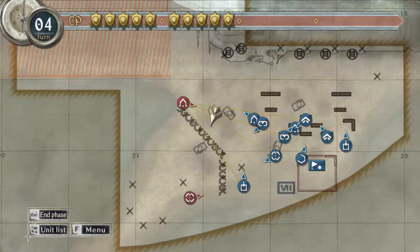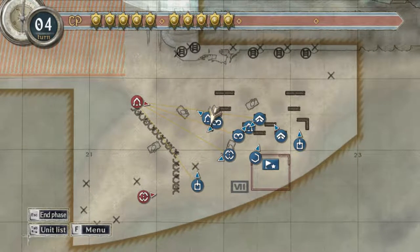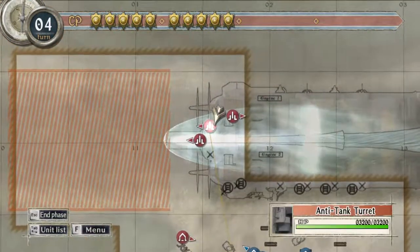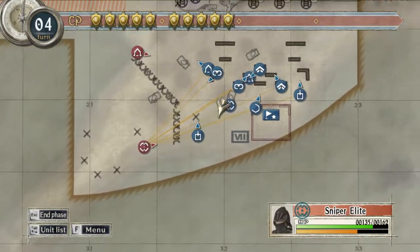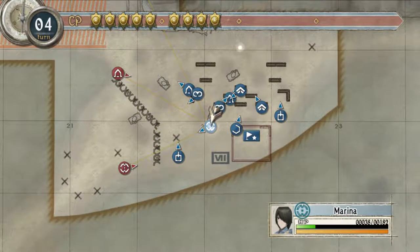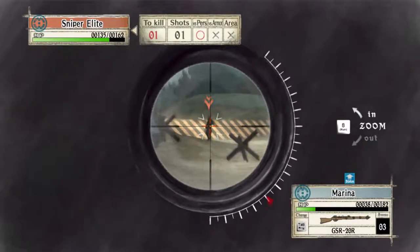Hello everyone, welcome back to Positron Plays Valkyria Chronicles. We are in the Marmota's End mission, and we've got a sniper to deal with. I think we're gonna take Marina here and have her take a couple of shots and see if we can just nail these guys down.